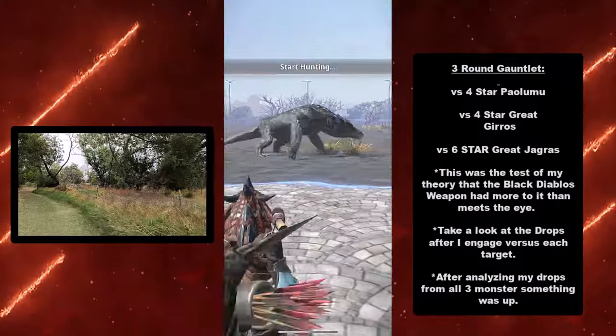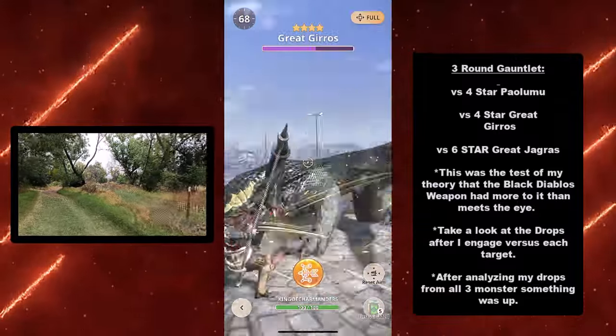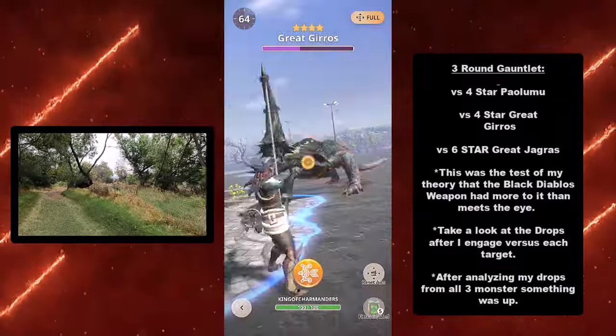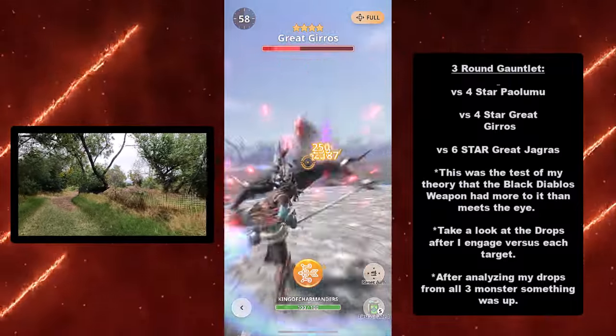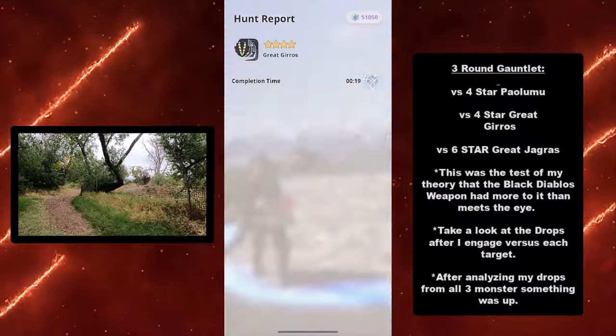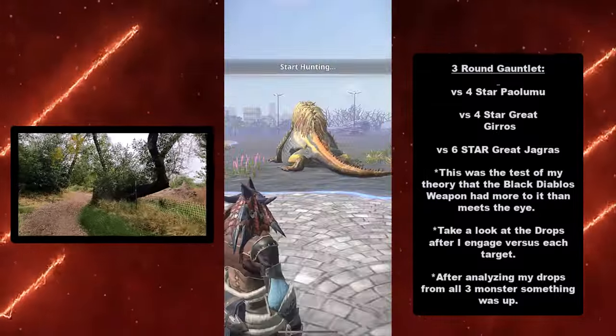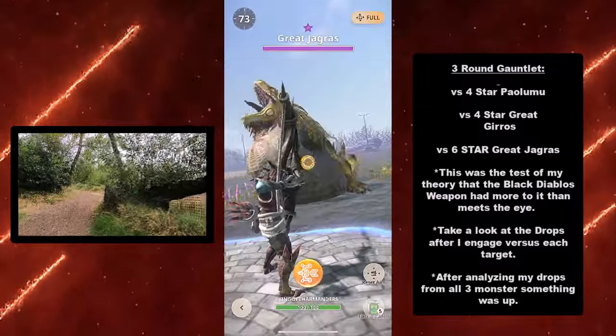Next up was the Grey Giros. This thing moves around a lot, but I got a perfect evade, targeting the head to get a clean shot into the back as well. It dropped a rarity 4 Grey Giros Prime skill — two rarity 4s off the bat.